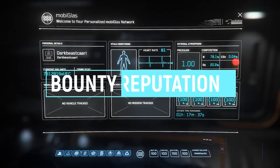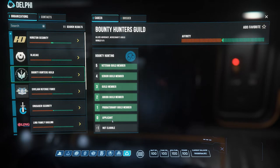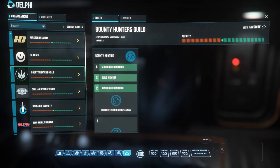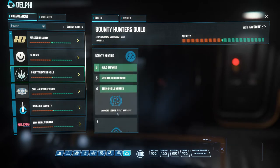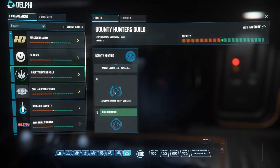There is rep associated with getting better bounty hunting missions. To get this rep, you go to your Delphi app in your MobiGlas and click on bounty hunting. The green bar filling up means you've unlocked it; if it's not full, the green bar shows your progress to the next rank. Most of these ranks come with additional perks — you can see them on screen. I'm assuming the sixth one will unlock additional game content.